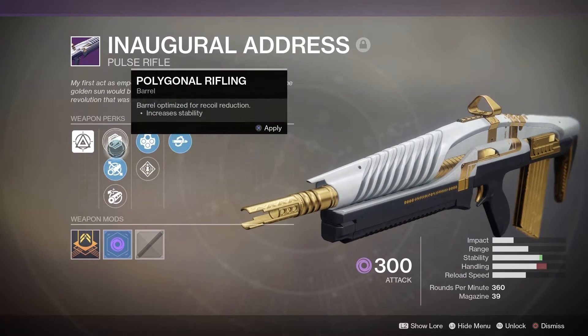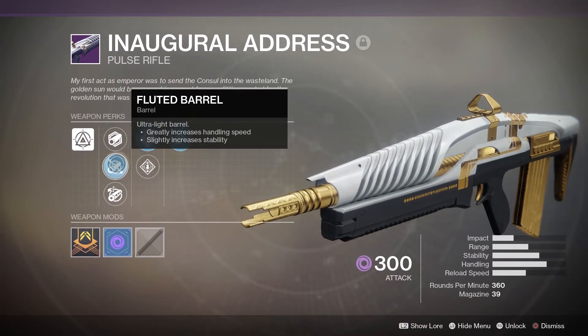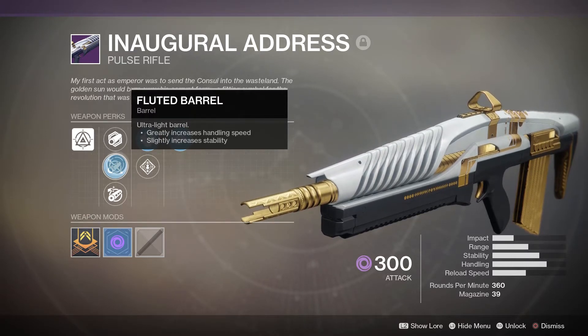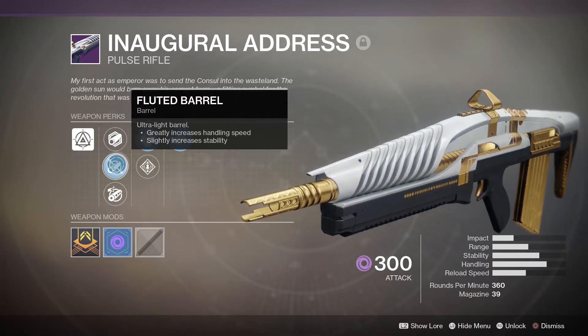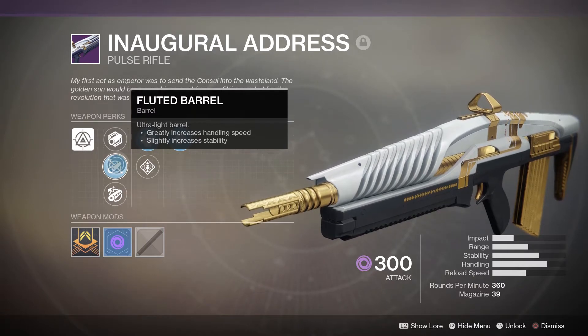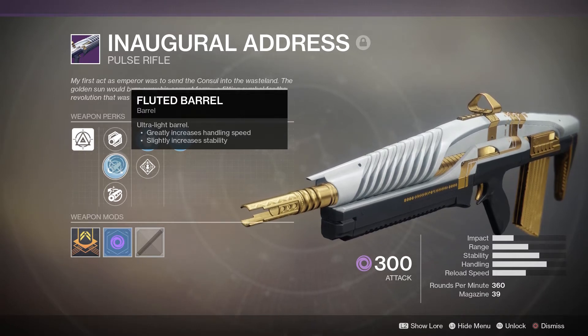The top and bottom barrel options offer slightly more stability, but having gone between the two top and middle options, it's very clear that the stability difference is completely negligible. The handling improvement with the fluted barrel is highly noticeable, so I end up rocking the fluted barrel — the stability you'll never notice gone, but the handling lets you aim and draw faster.